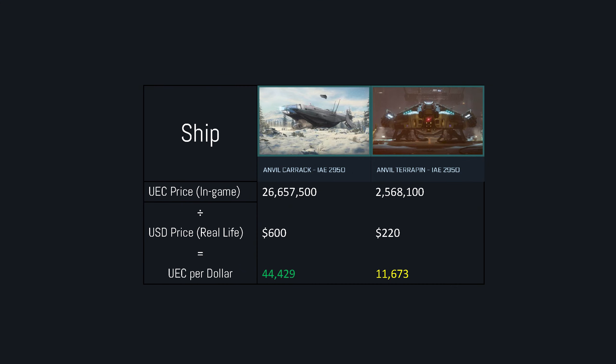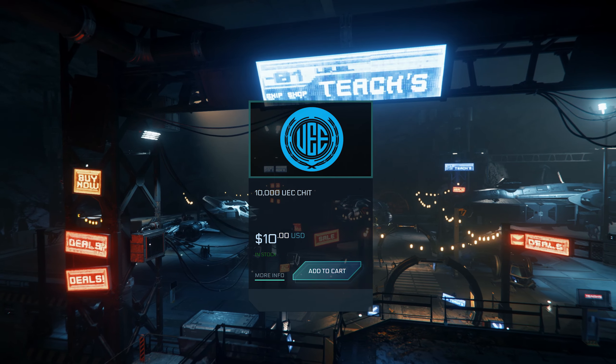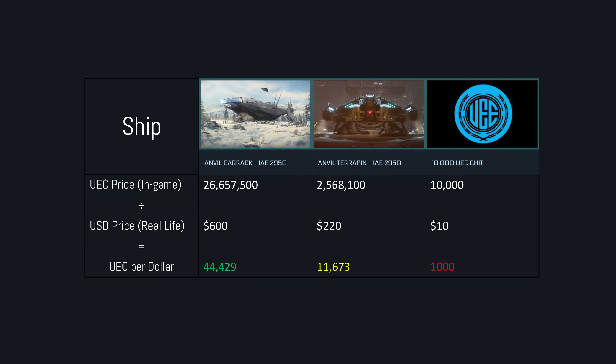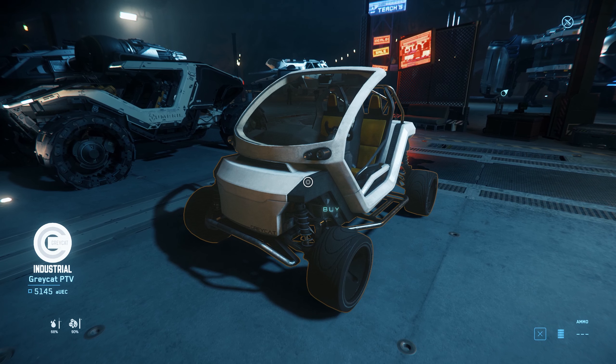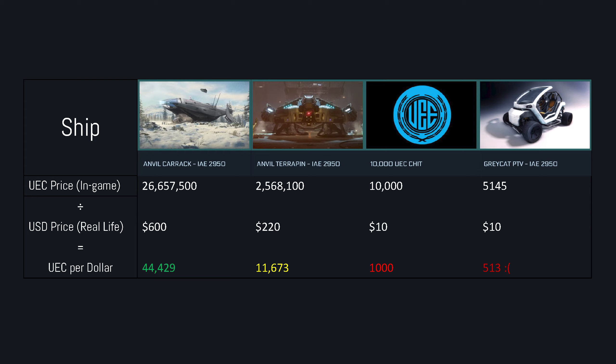As you can see, your dollar is earning you nearly four times more credits with the Carrack. And just for reference, if you want to buy UEC outright on the store, it costs $1 per 1,000 credits. The case is even worse for vehicles like the Greycat, which, despite costing $15, can be purchased in-game with the earnings from a single mission. As a general rule, larger ships seem to be worth much more UEC per dollar than smaller ones.